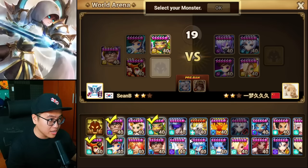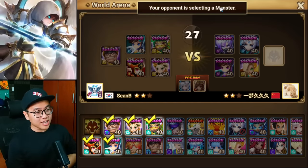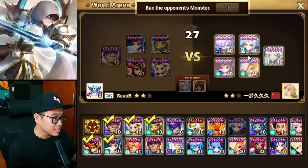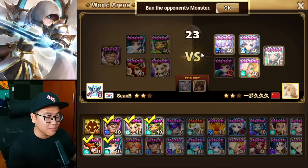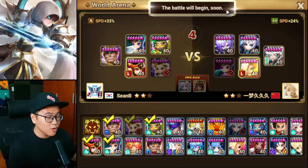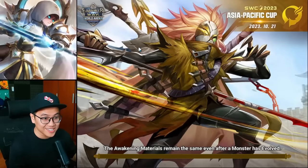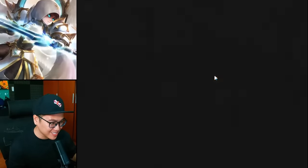We're gonna go for another speed lead, and because there's no fire we're gonna go for another wind unit. Usually I can't pick the last two units being wind, but because he's picking no fire, we can probably do that. I'm gonna ban the enemy attack bar boost because we don't have any of that. And it's gonna ban my Ethna. We're gonna try to get some attack bar with Mi Yang and hopefully we'll survive.